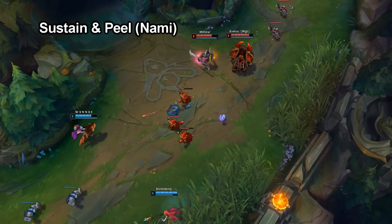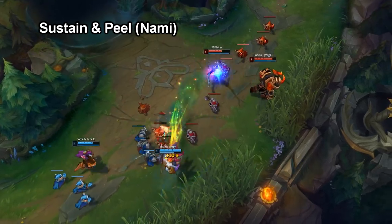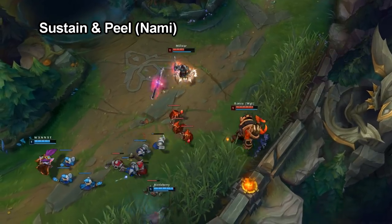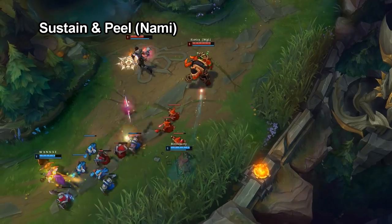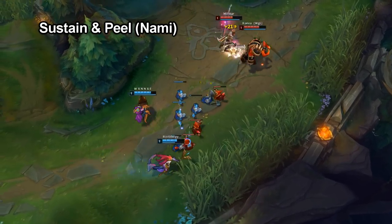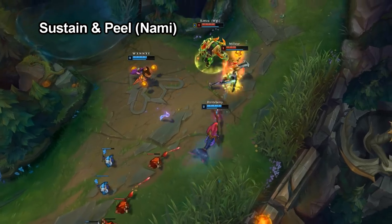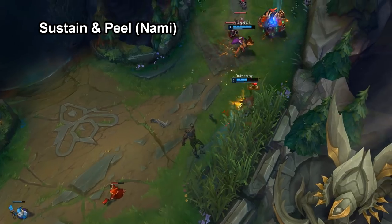And then finally you have sustain and peel. Champions such as Janna or Nami fall into this category where they have a very high amount of sustain in lane, and if things start going badly or if you get ganked by enemy junglers, the peel comes into effect — basically taking away pressure from enemy champions to create extra distance between the enemy and your squishy targets.